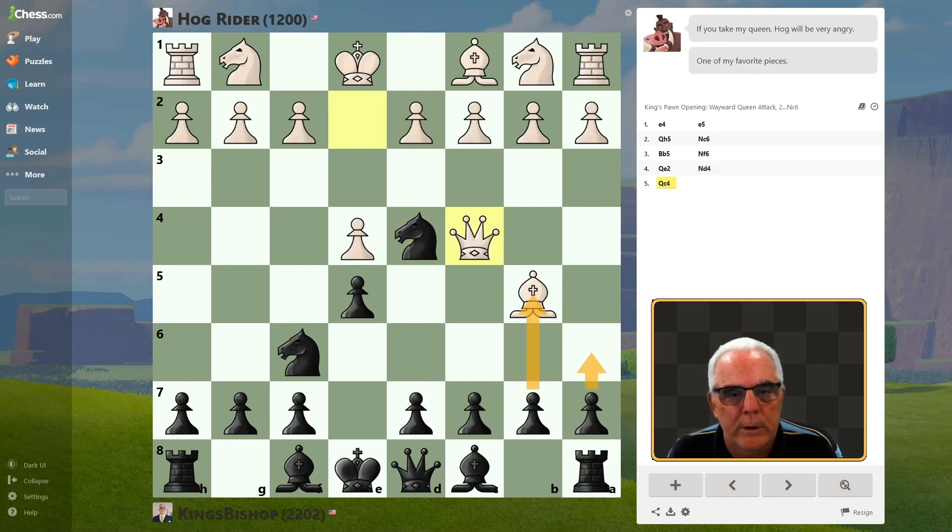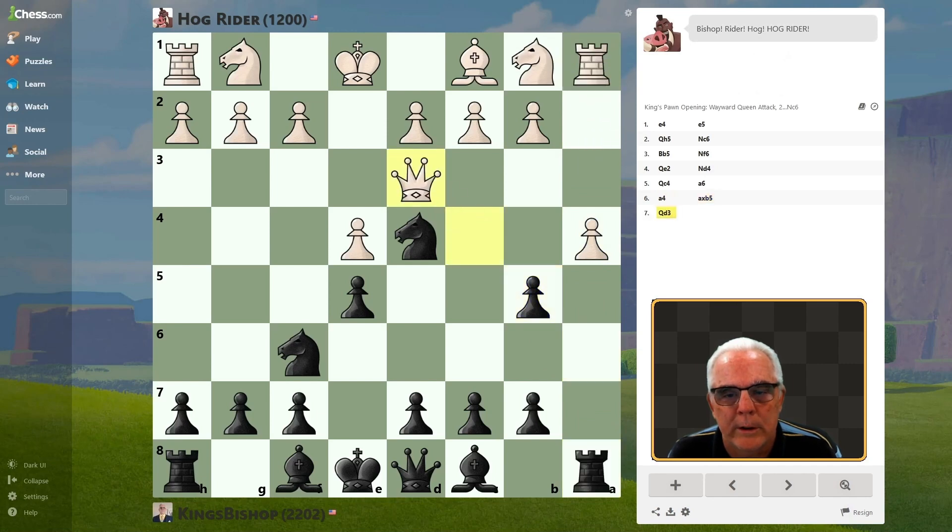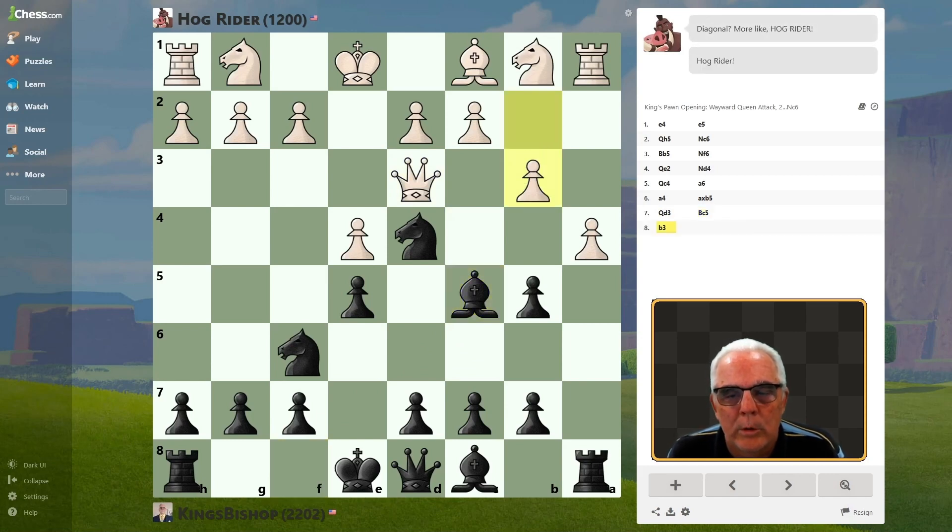We can give the Bishop the 1-2 punch right here. Just take it then. And if he takes, we win his Rook. He didn't, so we can develop our Bishop.